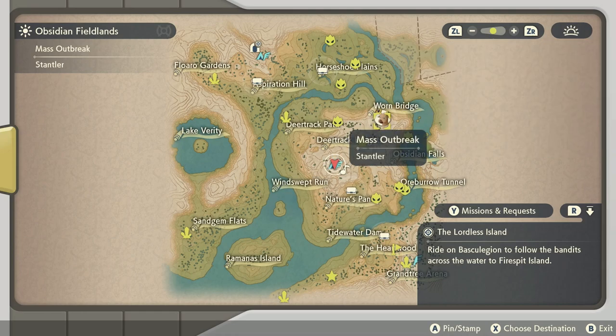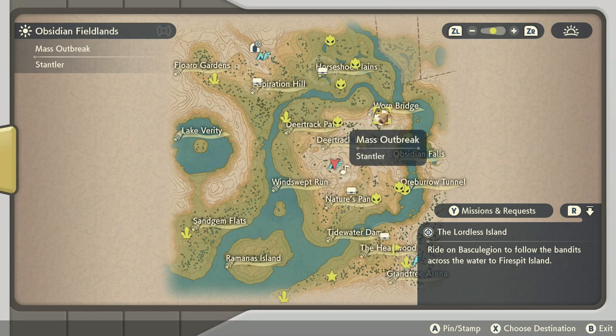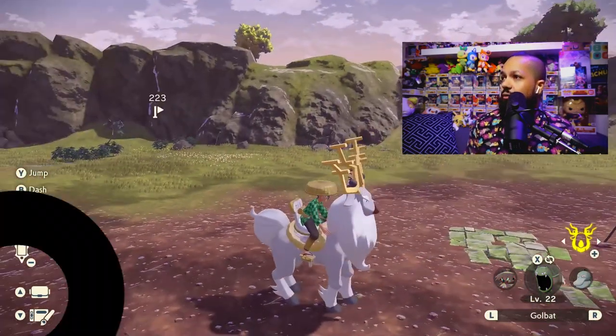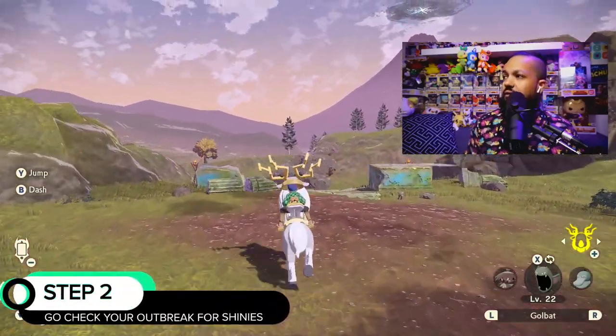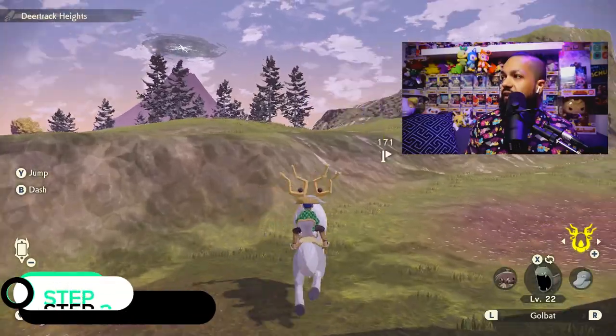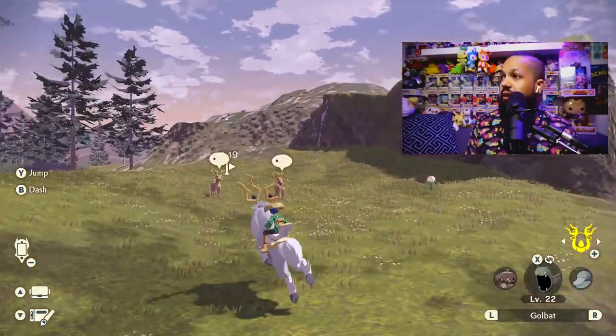So open up your map and find out where the Stantler is and mark it on your map. Then we're going to head to the Stantler. Get on your Wyrdeer or Braviary — whatever method you want — to go ahead and find where this mass outbreak is happening.